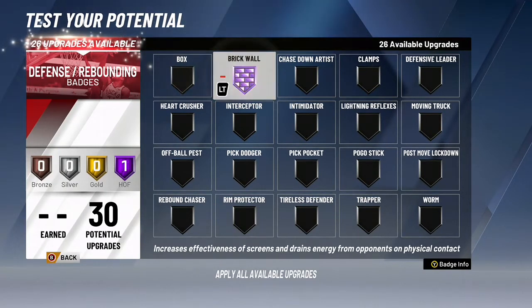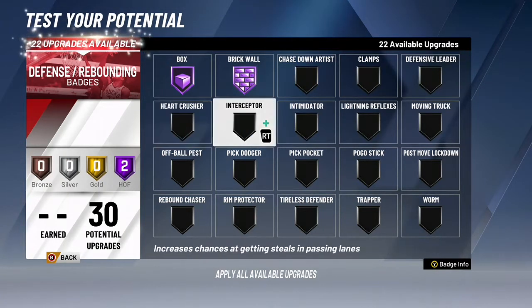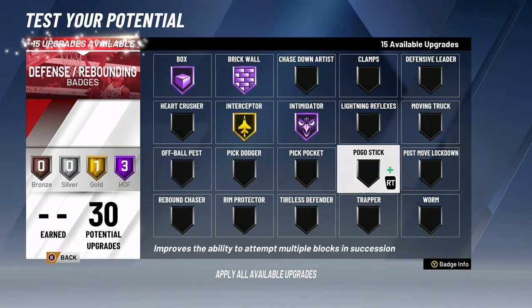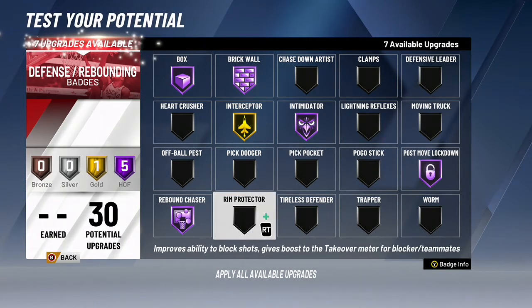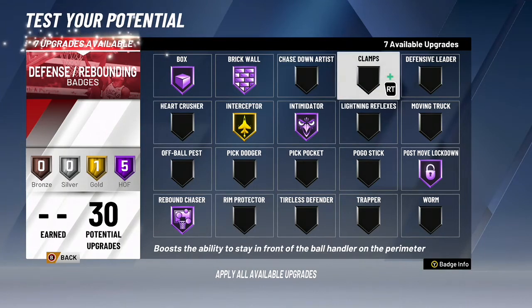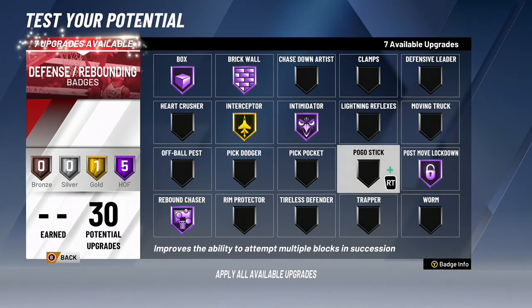We're going to go: brick wall — hall of fame. Go bots — hall of fame. Let's go with intimidator — hall of fame. I have a feeling intimidator would be good. Interceptor — gold, for people that throw scaries. Let's go post-mood lockdown — hall of fame. Let's go rebound chaser — hall of fame. Rim protector. Defensive — move in truck. Move in truck is going to help me with that back-down finishing badge. Move in truck — literally when you're posting people, if they're smaller than you or way less than you, you just move them in the paint, throw them out of the way.